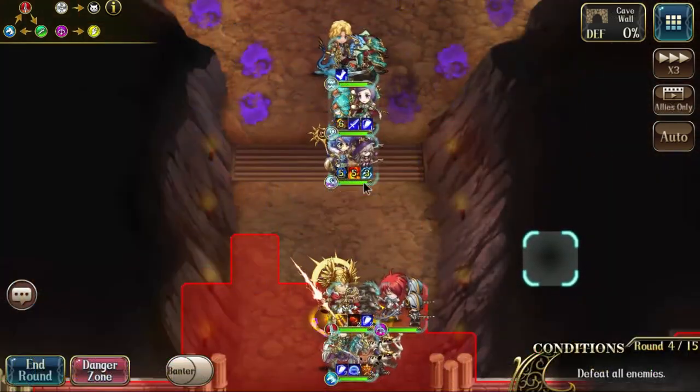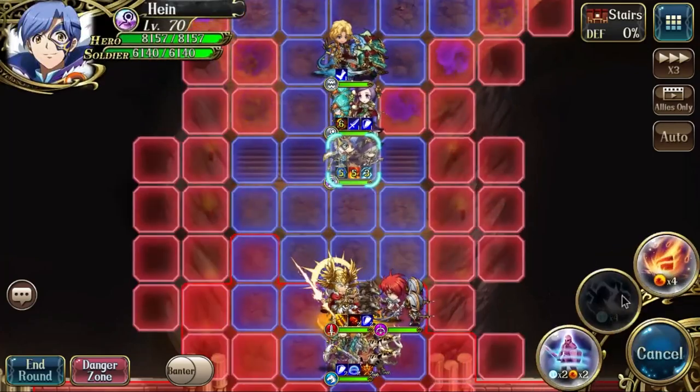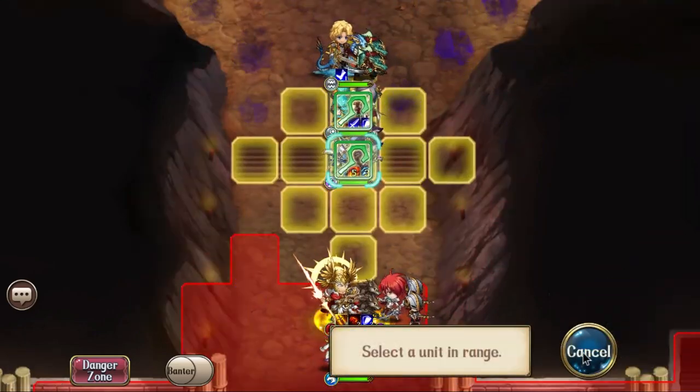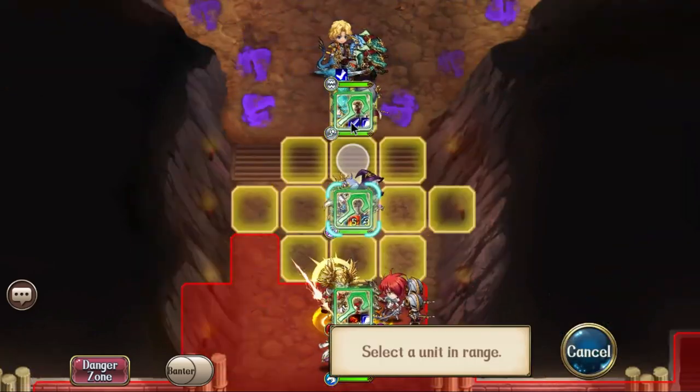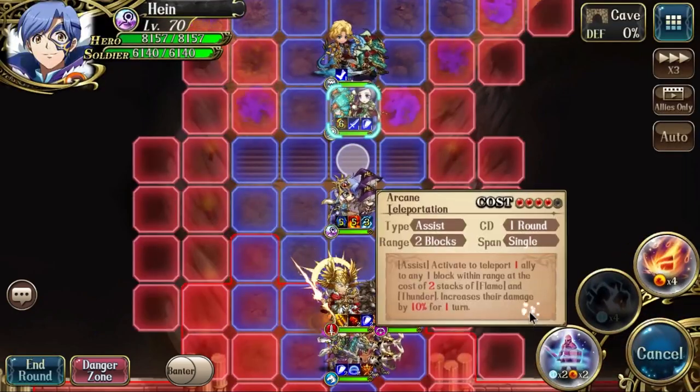First I'll talk about the teleport. Once you have your stacks, click into the two-cost arcane tomb and you can find the teleport skill. It's like a weaker version of Iris's teleport — you can teleport and it increases damage. Iris has a 20% boost for two turns, but this one only increases damage by 10% and lasts only one turn.